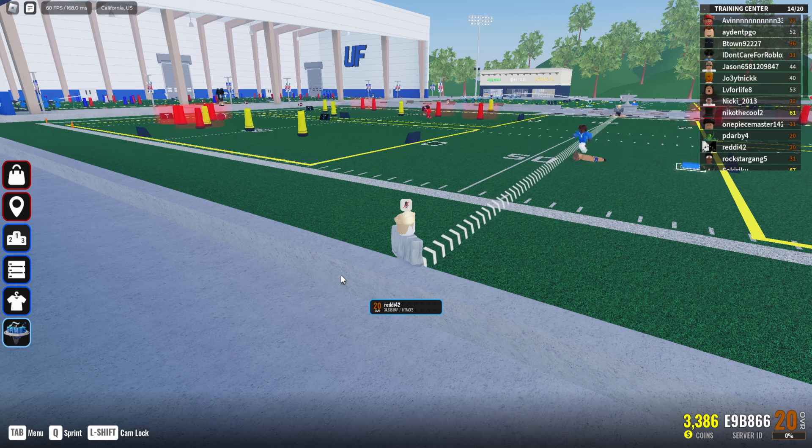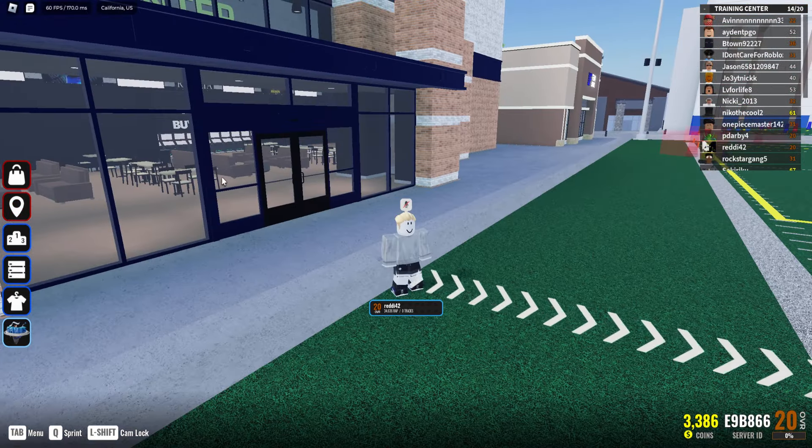All right, Ultimate Football. We do the shines first and then do the quests. You click on the menu to teleport to this area — I forget what it's called, it's like the training area. This is the main menu and then we're gonna find the shine.